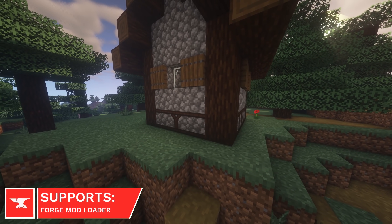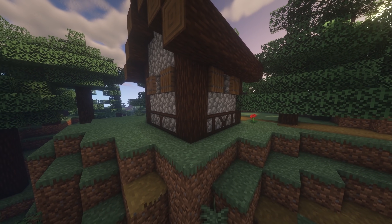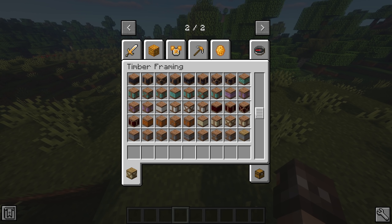Timber Framing adds some more decoration blocks to Minecraft, which are great for building the exterior of houses with. You'll have access to most of the building blocks you normally would, but they'll have Wooden Framing instead, which gives a more authentic and traditional appearance.